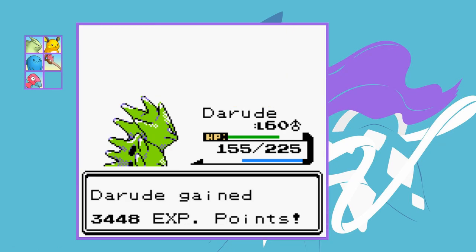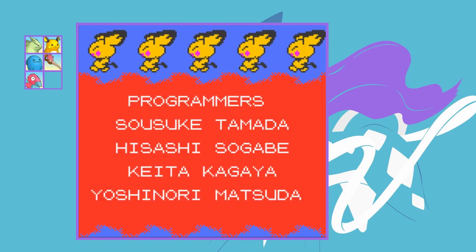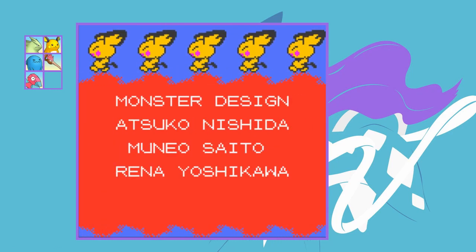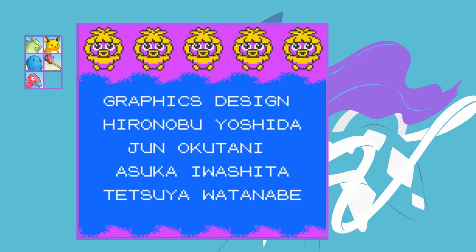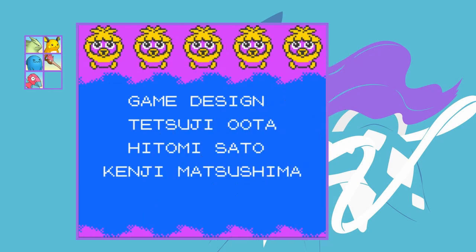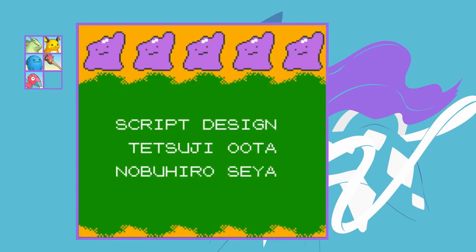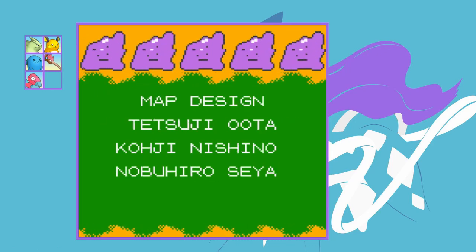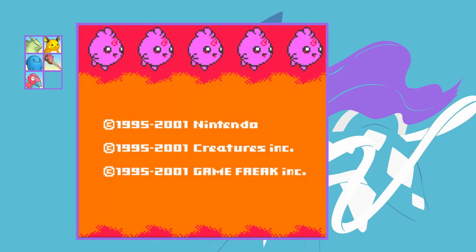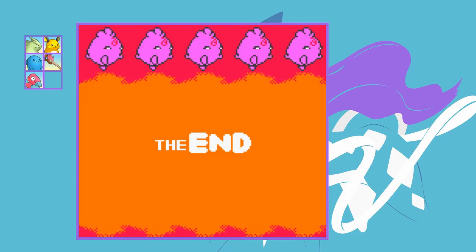Thank you all so much for watching. I hope you enjoyed this video — it takes my normal gift Pokemon runs and adds an extra layer of challenge which I really enjoyed. Meganium was surprisingly decent and Kenya ended up being one of the best team members. Obviously I can't talk about team members without bringing up Kadabra, who was absolutely amazing and saved me in countless battles. Let me know if you want to see this on another Pokemon game. If you enjoyed, please leave a like, comment with your challenge idea — if I pick it you'll get a shout out — and follow me on Twitter, Instagram, and join the Discord. Links are in the description. Until next time!